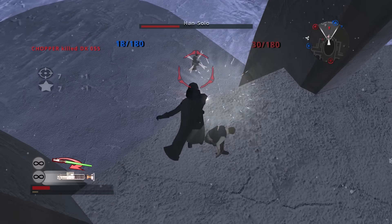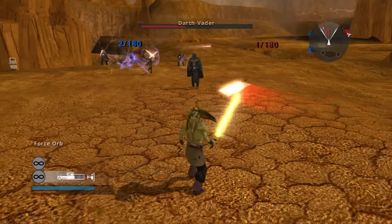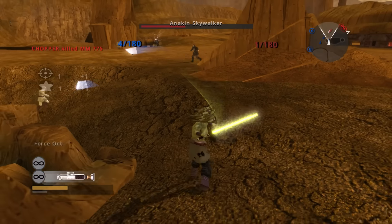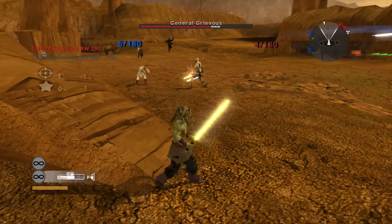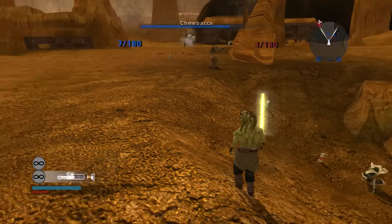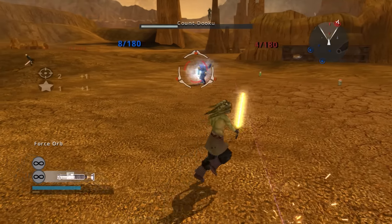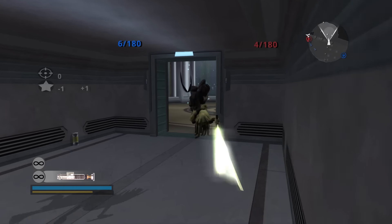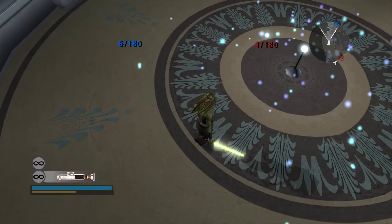Moving on to our Xbox DLC hero, we have Kit Fisto. A lot of people probably haven't played with him because he was only available through Xbox DLC for the original Battlefront 2. Kit Fisto is excellent because of one specific ability: his Force Orb. This thing is beyond broken — it's this big projectile that chunks half or more of someone's HP away. If you land one Force Orb and then follow up with a couple saber strikes, you're taking out people left and right. He also has the consecutive dash attack like Ki-Adi-Mundi — not super practical for one-on-one, but very excellent for fighting multiple enemies at once.